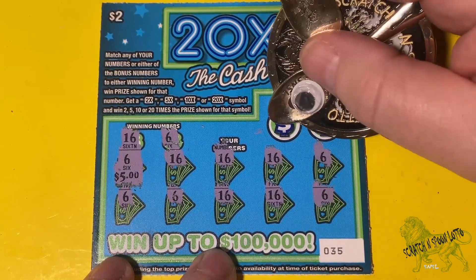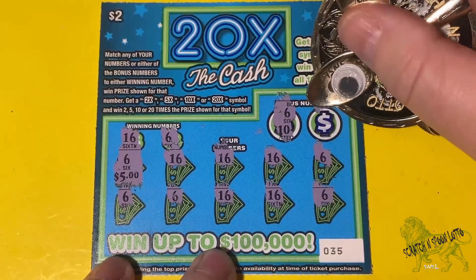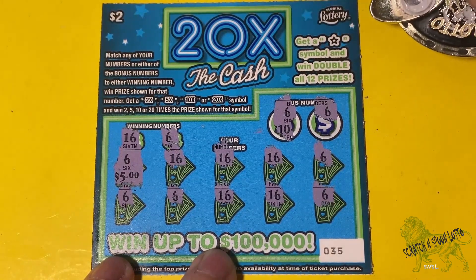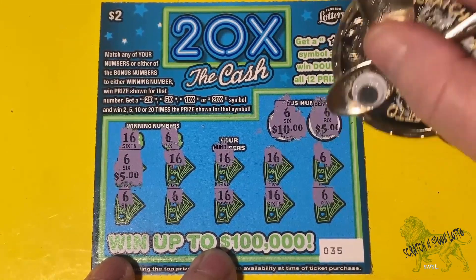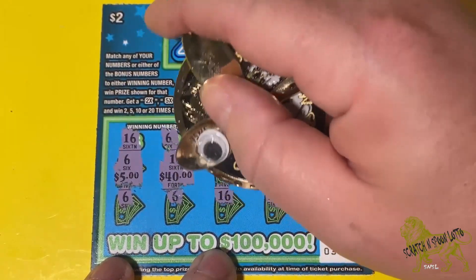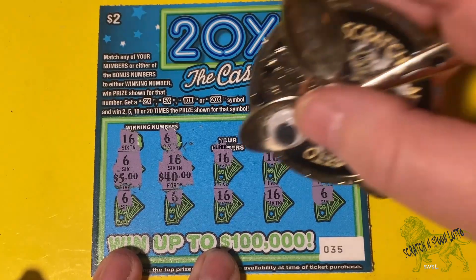That's a much better start. Bonus numbers are 6 and 6. So this is gonna be a nice one right here. Let's see these sixes — $10. $10. Oh man. Five dollars. So that's $20 so far. $40? Wait a minute here. Oh crap — $60 already.